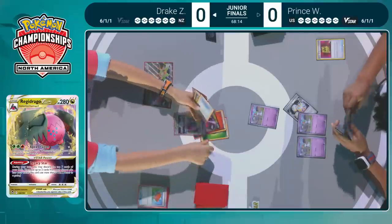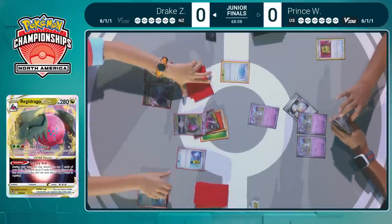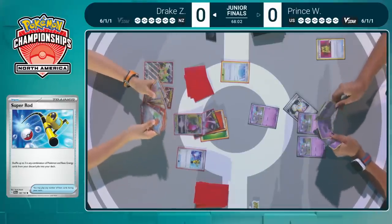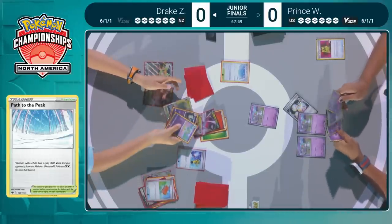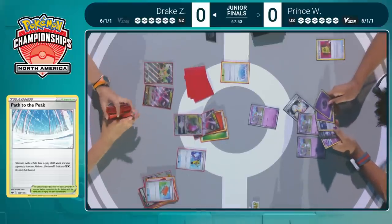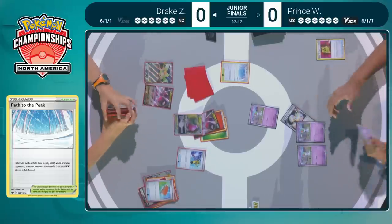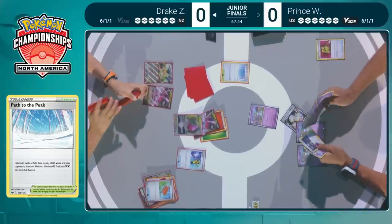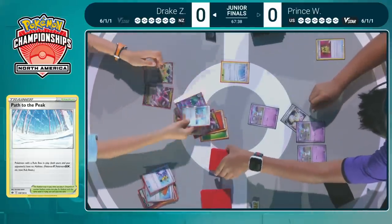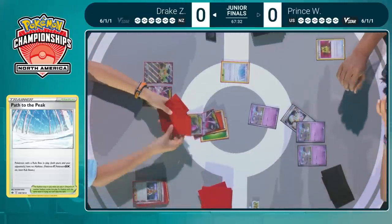He only plays a two-two line of that attacker. Those are going to be the two cards drawn out of the discard pile. Now we're going to have that manual attachment of the Grass energy onto the Regidrago V-Star — just one more needed. Path to the Peak is also going to come down into play, shutting down abilities of V Pokemon. Super Rod will place back three Pokemon to the deck, including that Regidrago V-Star, a Kirlia, and a Gallade.